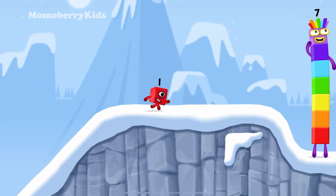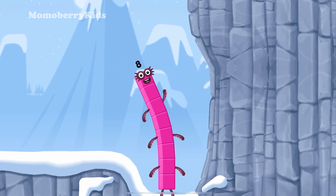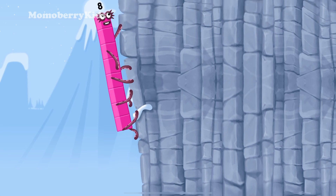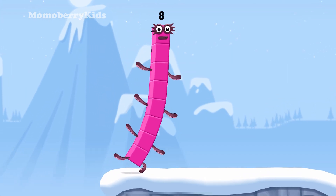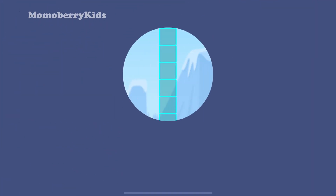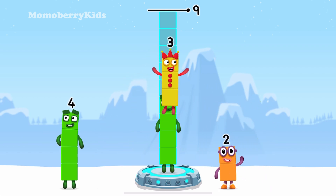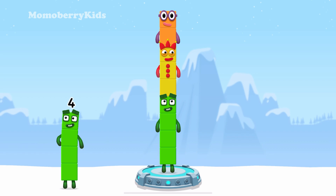How is one going to get up there? I am seven! I am eight! Octoblock coming through! Add number blocks to make nine: four, three, two! You cracked it!